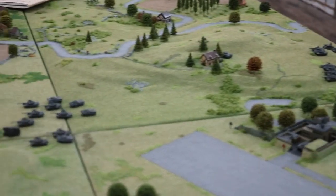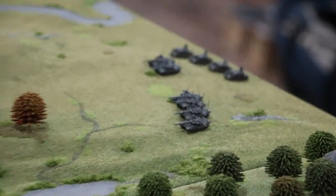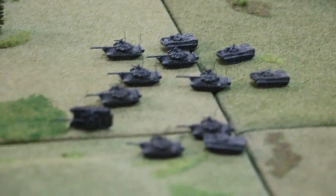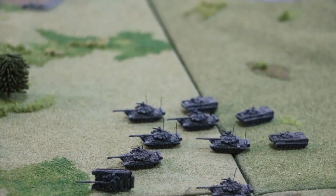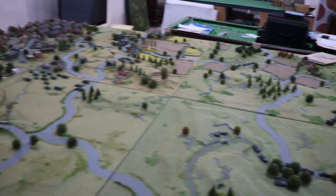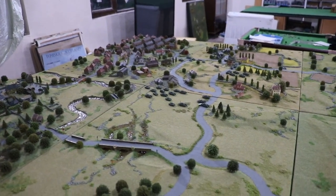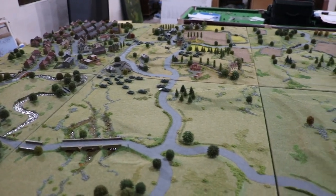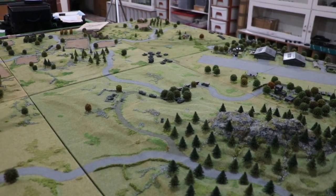The God effect — it's a strange term. But essentially we're trying to simulate two battle groups coming into contact on the ground, and obviously we're standing above it, we can see everything. One of the key things we started with was that we wrote it down. Once we knew our objectives — as well as blowing each other to smithereens, there are various objectives.